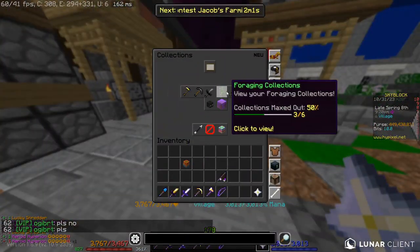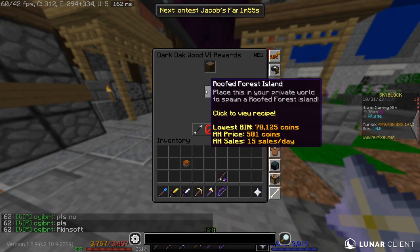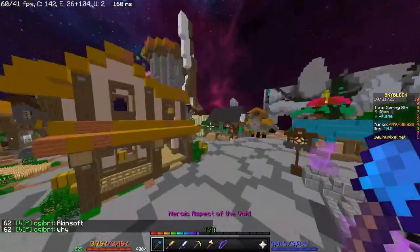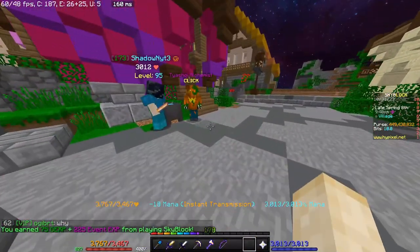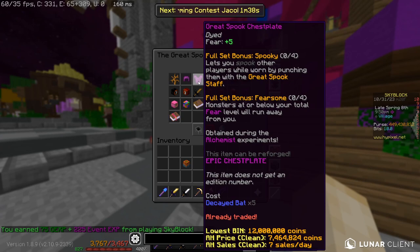I would recommend going into the forging collection dark oak and getting the roof forest island. You can place this on your island — it comes with a bat spawner — and then you just need to kill a couple of bats. With the wither bow and icy arrows, you have a 100% chance of getting a decayed bat when killing bats, so you need to kill five to get the five decayed bats.